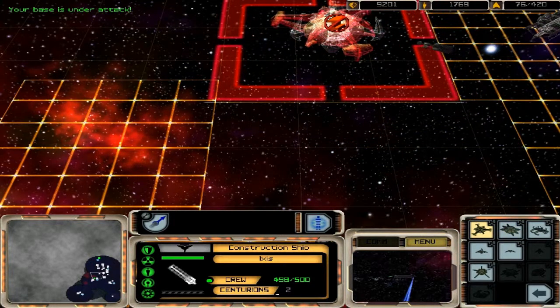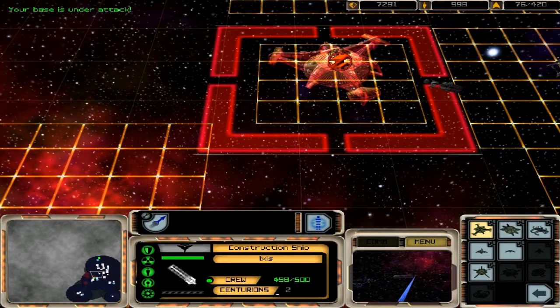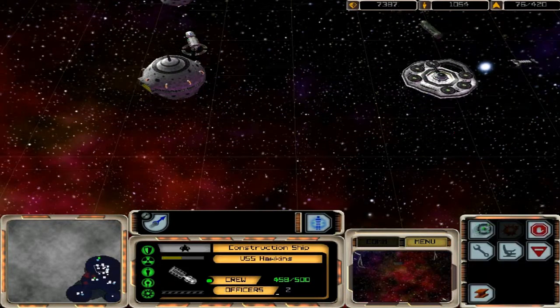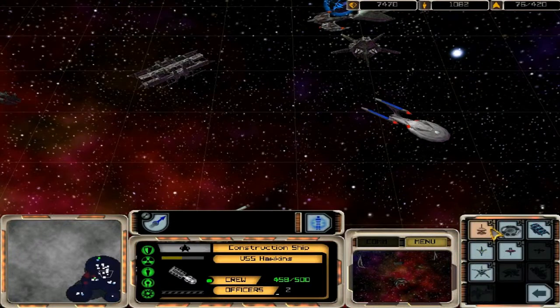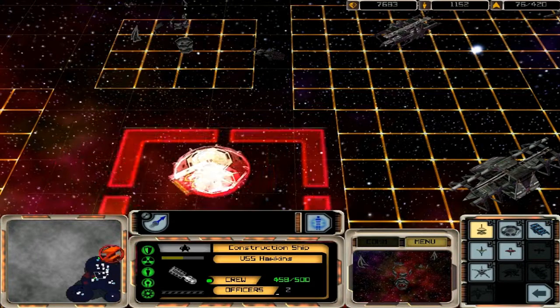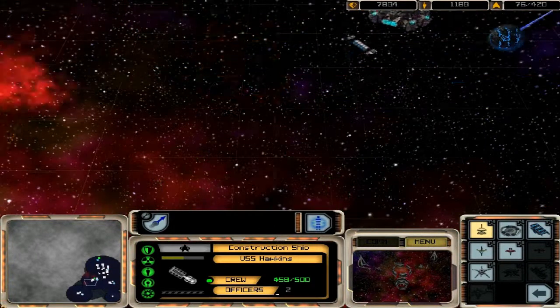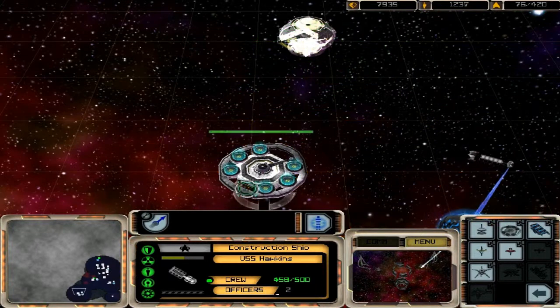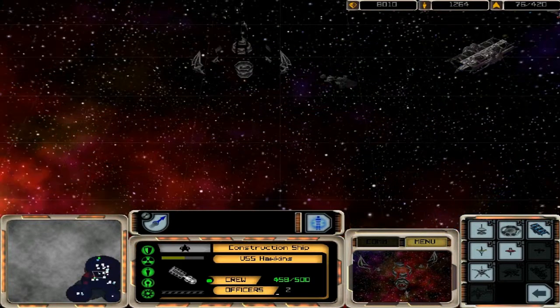So apparently the Romulan star base is just way too big — you just can't fit it in there. And what we're gonna do — oh, there's a sphere down there just chilling. We're gonna build another star base down here just to be safe.